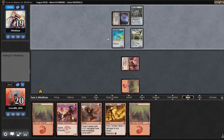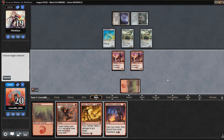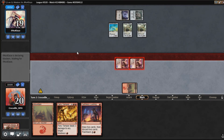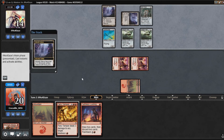That's not a terrible turn one from our opponent, but not great. Second signal passed. I'm going to start off by playing another Swift Spear, Maximum Velocity one of them, and swing in for five. We'll see what our opponent has here. Next turn I'm definitely going to have Faithless Looting, discarding at least one of these Fiery Tempers.